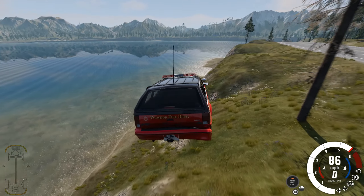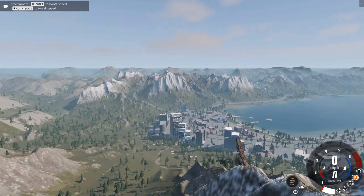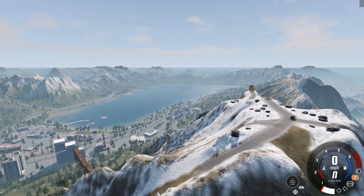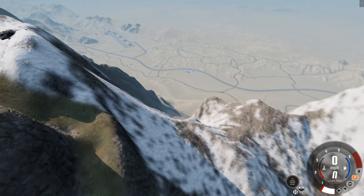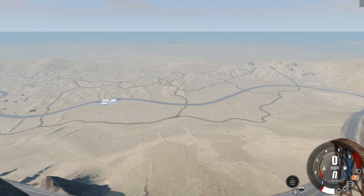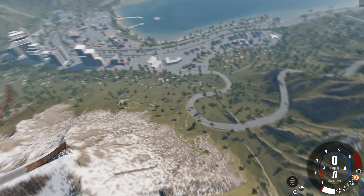There we go. You can get a really good look at all corners of the map here at Overlook Peak. And at the top you've got a treat, because there are loads of ramps to jump off. There it is — so we're going to jump off this ramp first, and then we're going to spawn back here and jump off the other two as well.